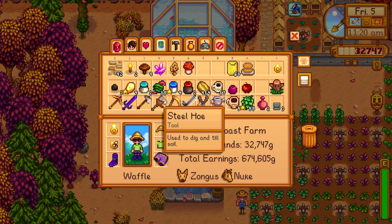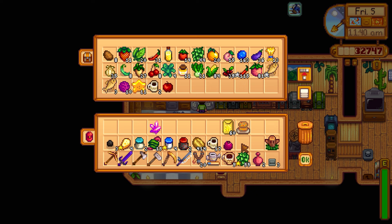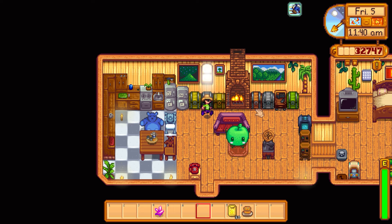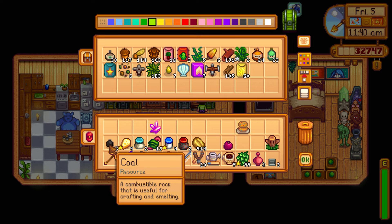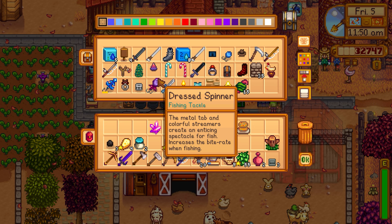Found the crab cake for Elliott's birthday. Still have wheat seeds to put in storage. Storing the apple separately so I don't accidentally sell or gift it — I need three total. Keeping the pomegranate to gift later. Accidentally forgot to put the coffee beans in the kegs, so going back to do that.